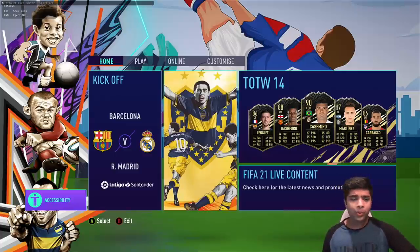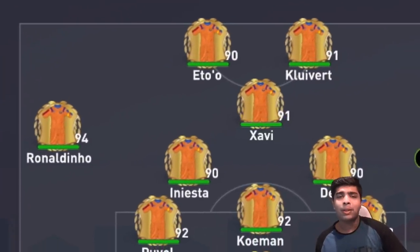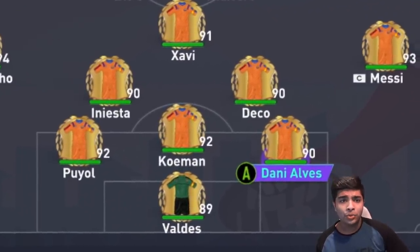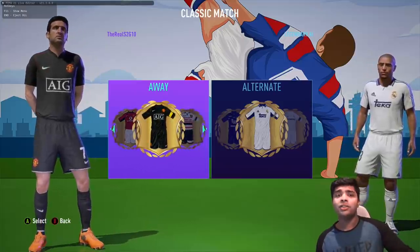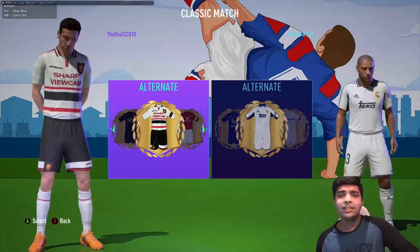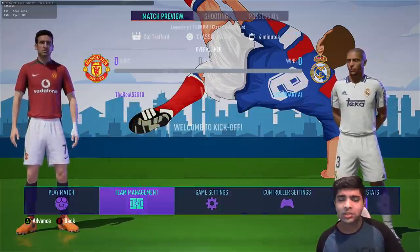I may have just found one of the most interesting looking mods in FIFA history. This is a classic mod which includes some of the best classic teams of all time, including an all-time Barcelona team, Real Madrid, and more. It has a lot of variety of classic kits as well — the Vodafone home Man United jersey, the AIG away kit, and another kit I don't even know when it's from. Let me know, Man United fans. This guy has done this for over 12 clubs.